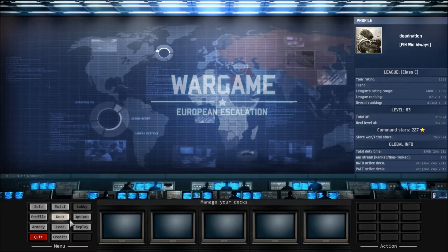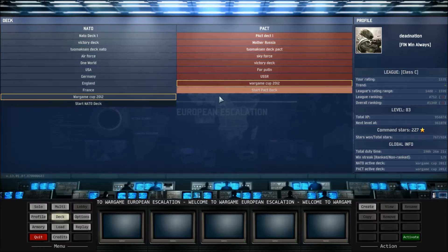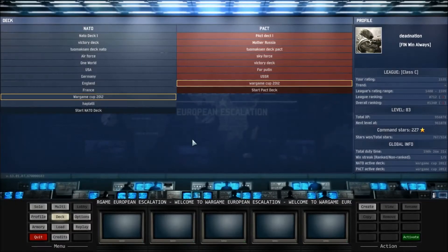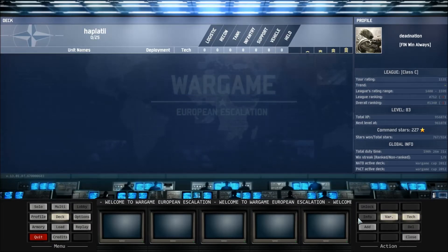So here is a deck. I have lots of decks but I will make a new one. I click Start NATO Deck, set the deck name, and now it's here. Double click and it's empty now.